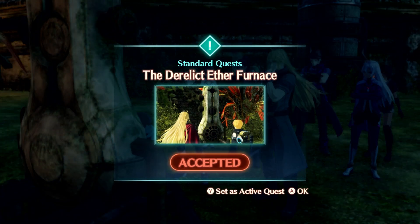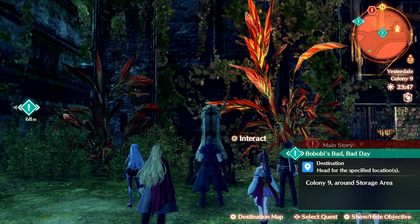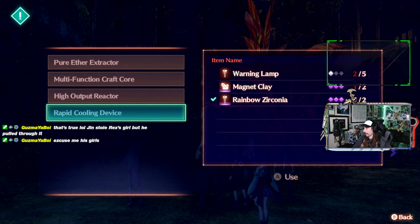All right, the Derelict Aether Furnace. It's literally the Xenoblade Chronicles 1 Aether Furnace in Colony 9. Unbelievable. Is it one where I need to just give items? We try swapping out these parts. Oh, but I need a lot more stuff, so I'll worry about it later.